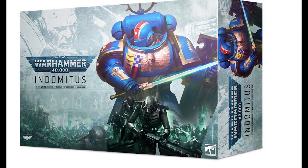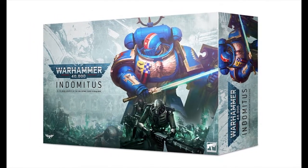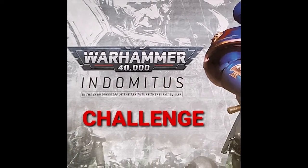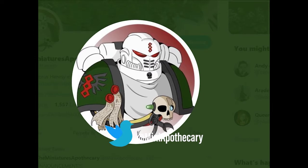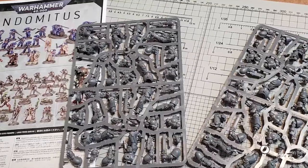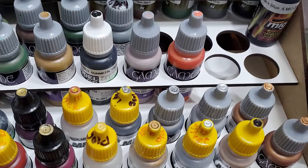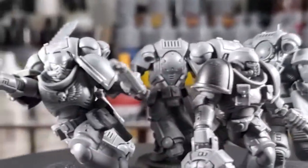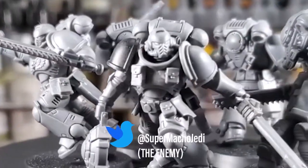Welcome to my wrap-up video for the Indomitus Coast to Coast Challenge. This is Phase 1, the Assault Intercessor Squad, and our judge is the Miniatures Apothecary. You can find him at MiniApothecary on Twitter and find the rest of his links there. I have trouble pronouncing the word apothecary, and I don't know why I didn't look for a judge who's named Joe the Painter, but we're happy to have him on board. He's judging all the way from England, and this is my presentation for him to take a peek at all the work I've done over the last four weeks.